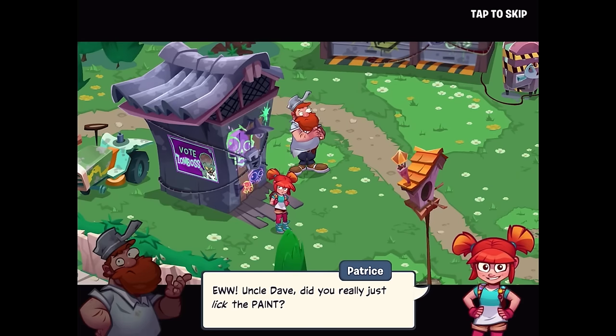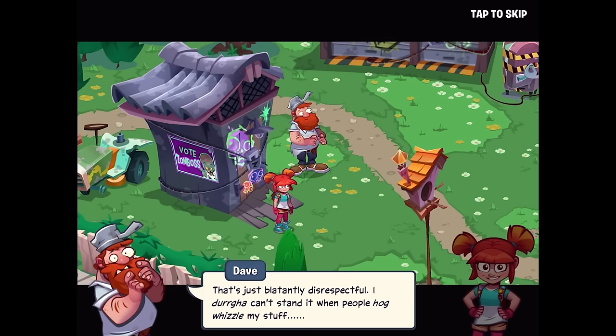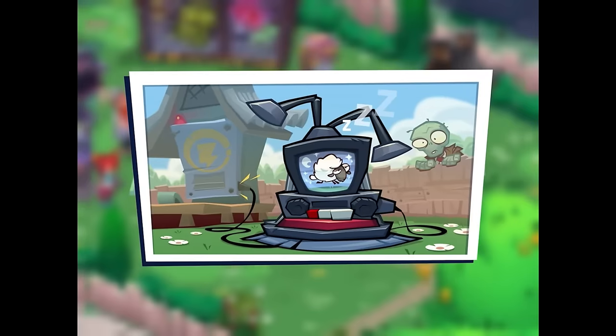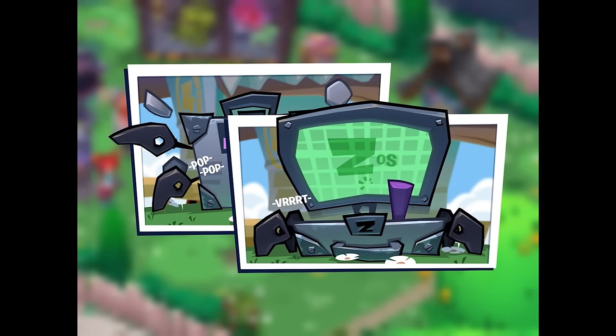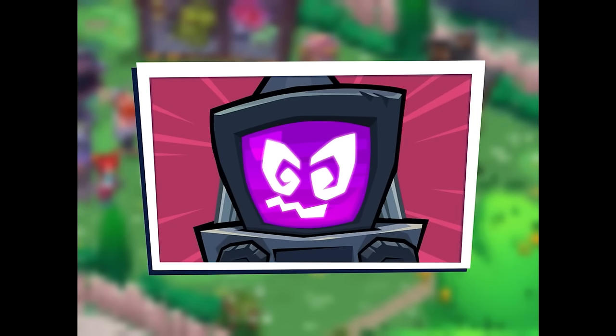Uncle Dave licks the paint — zombie paint, just as suspected! Why would they paint Mo's shell? That's just plainly disrespectful. Meanwhile, Mo is sleeping — and oh no, a Z-Tech hack pack! It's going to hack Mo! Evil Mo — not good.